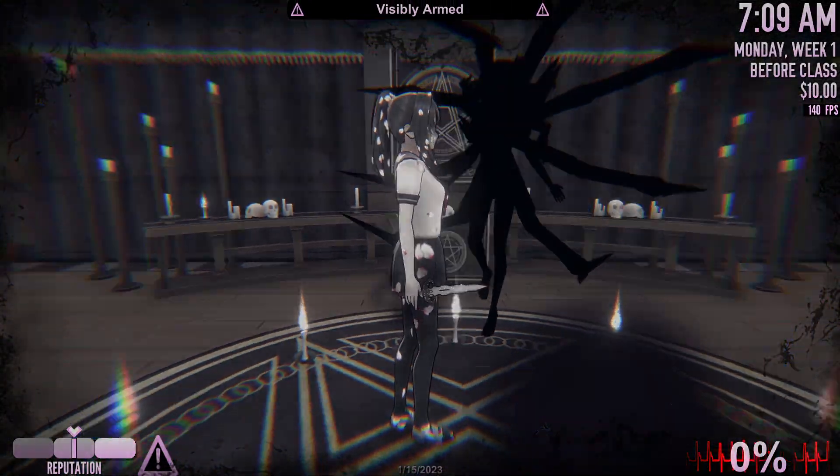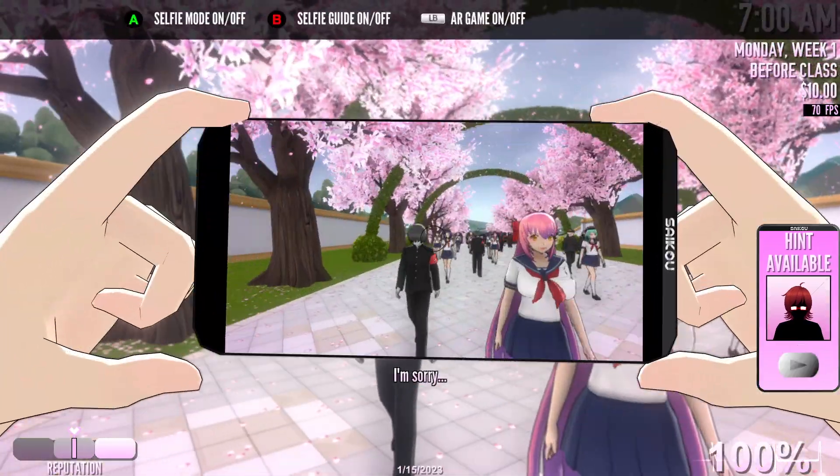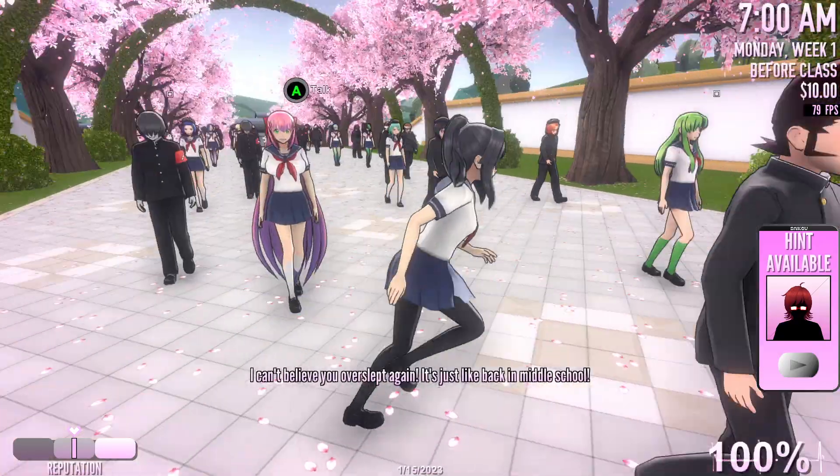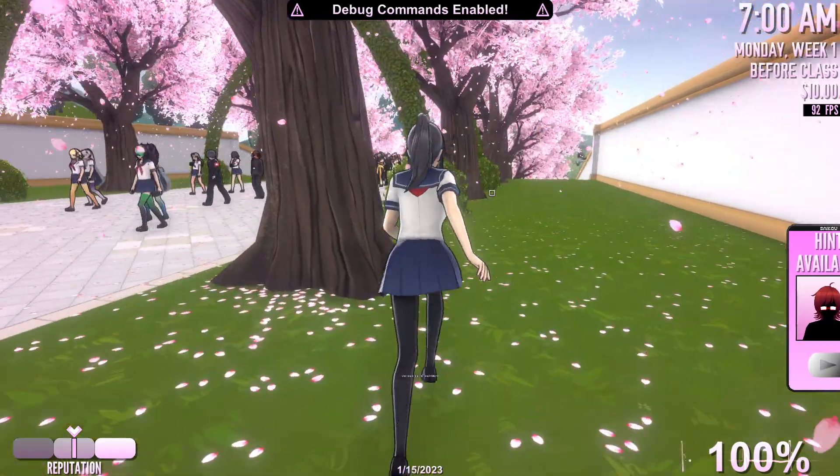Just like that, we have all of them. And then they will restart. And as you can see, all of them are empty husks now. It's pretty funny. So that's the first demon power I activated.